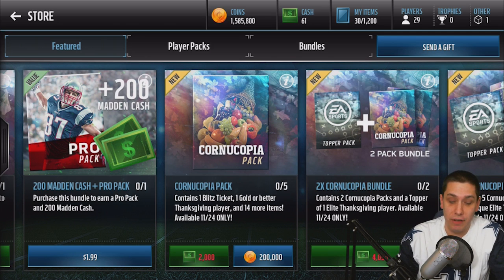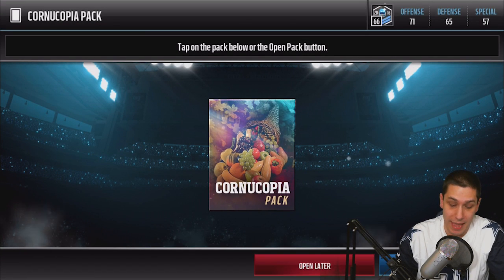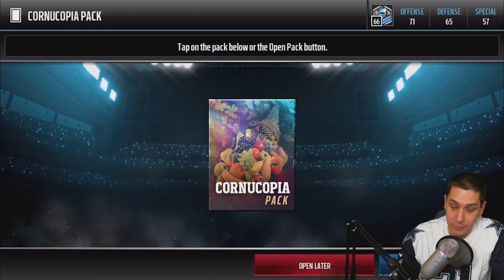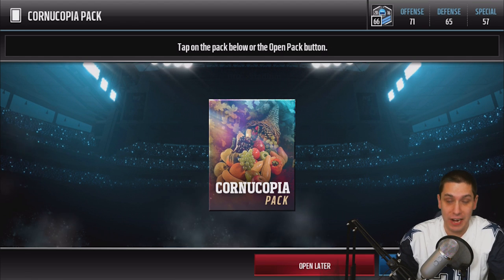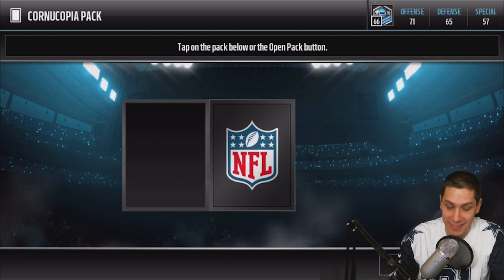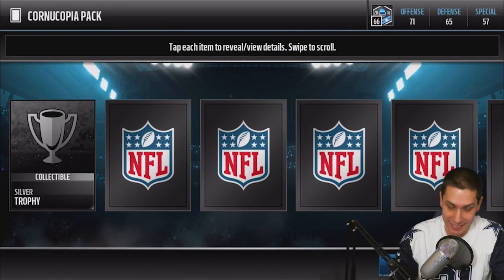With that said, guys, we have enough coins to open up five of these things, so I'm interested in doing it. Let's open them up. We've got the Cornucopia pack right there — the very first one.